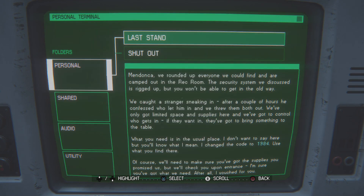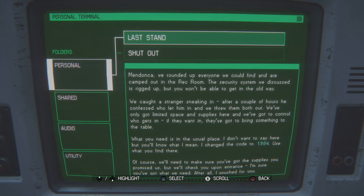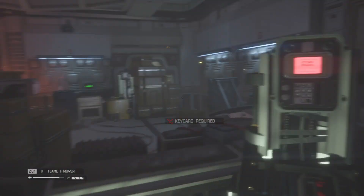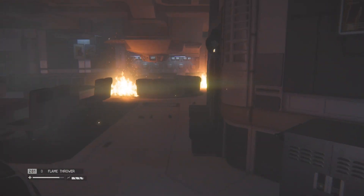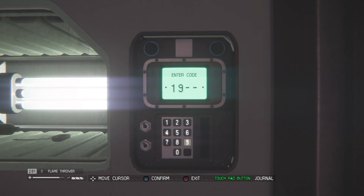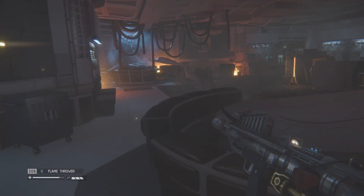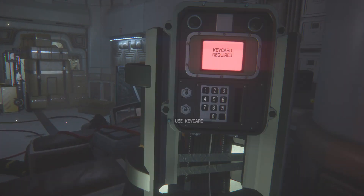Okay, it's gotta be a freaking passcode then. Wait — what was that? 1984. Key card required — where's this key card? 1984. Is it right here? Yep, here we go. 1984. Okay, we got the key card. Use key card.